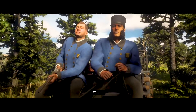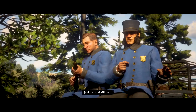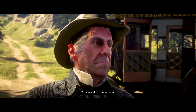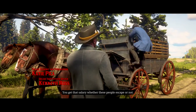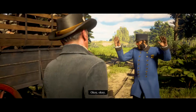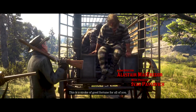Good day, gentlemen. Don't do anything stupid, nobody gets shot. Act like fools and the pair of you will be dead within a minute. Now, what are your names? Jenkins and Milliken. Well, Mr. Jenkins and Mr. Milliken, throw your guns to the ground and get on down here. That's it. Very glad to meet you. It's not worth being rash. You boys get paid a salary — you get that salary whether these people escape or not. Your wives presumably want you alive. Let them out. Now, please. You all run away — aside from you. Try to stay out of trouble. This is a stroke of good fortune for all of you. We're not gonna stay out of trouble, we're gonna be outlaws.